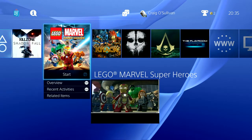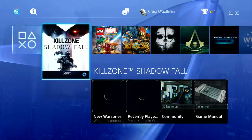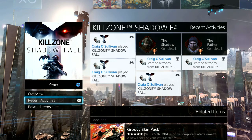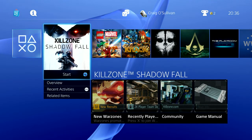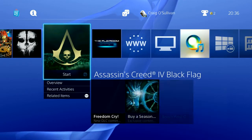The bottom row shows the last things you've run — recently played games. When you select a game, a title page shows relevant information: recent players, trophy news, the game's install size in the top right, and a Start button to jump straight in. You can also view recent activities — a blog-style feed about that game and friends who've played it — as well as related items like add-ons and DLC. This title page is available for any installed or recently played game, including demos and PSN purchases.